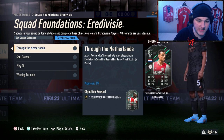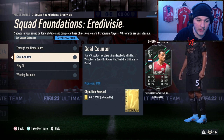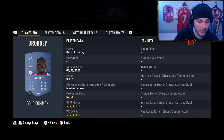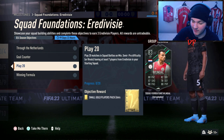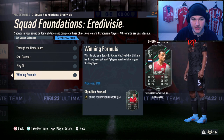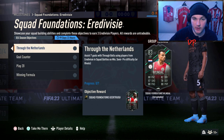Relatively straightforward objectives overall. Quick recap: assist 7 goals with through balls by pressing Triangle on PlayStation or Y on Xbox using Eredivisie players — don't sub off your Eredivisie midfielders or attackers too soon. Score 10 goals with Eredivisie players with at least four-star weak foot — Gakpo, Brian, Matusiwa, and literally all your center mids and attackers have four-star weak foot, so no issues there. Play 20 matches — recommended in Squad Battles. Win 10 matches. Use chemistry styles, make use of your five substitutions without sacrificing Eredivisie players too early, and keep refreshing Squad Battles to play the weakest side available.